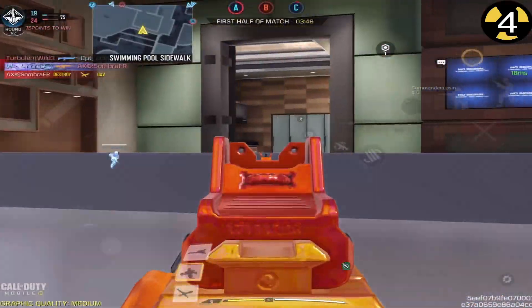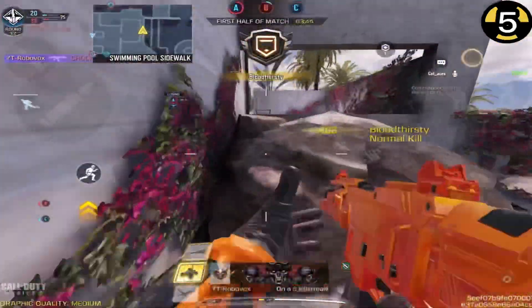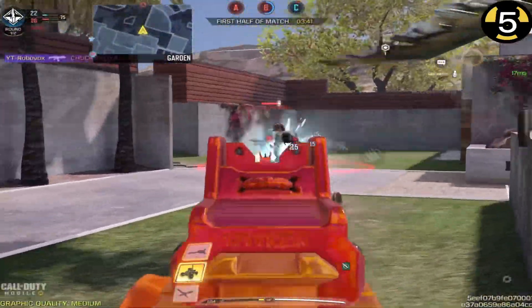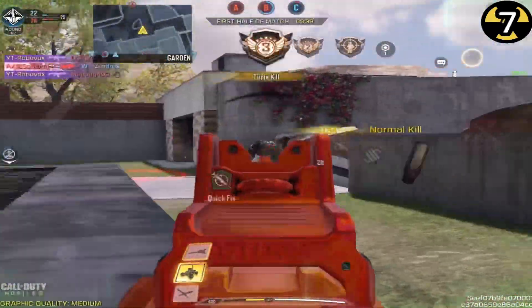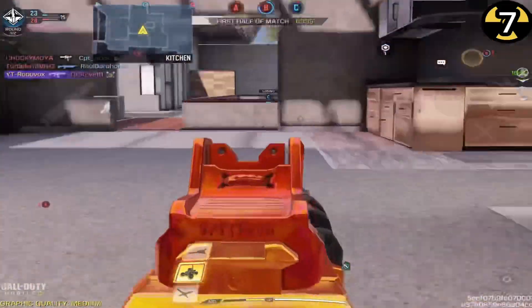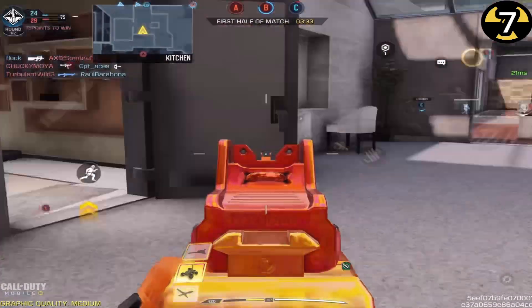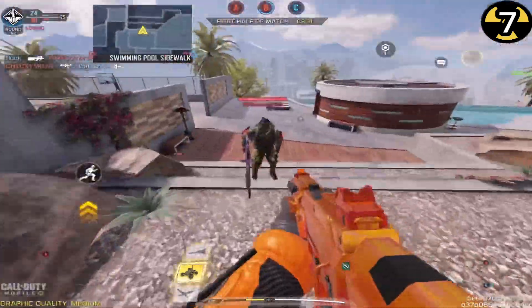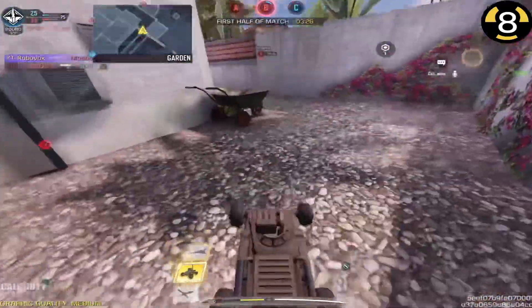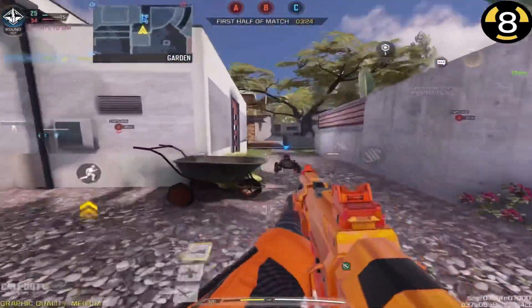Losing Charlie. Capturing Bravo. Friendly Shock RC is ready. We lost A. Contact with enemy! Then go down! Enemy in sight! Target down! Friendly Shock RC is coming.